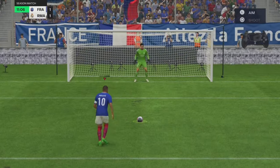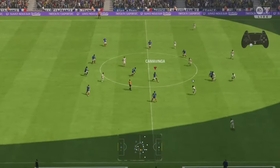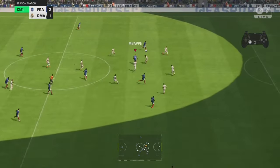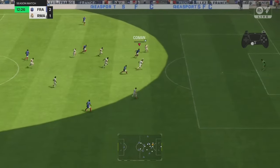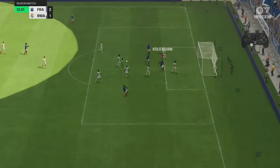This is a 4-4-2 — you got two strikers. People play with two CDMs as well, so all you got to do is find that striker that's already on stay forward and link up the play from there.